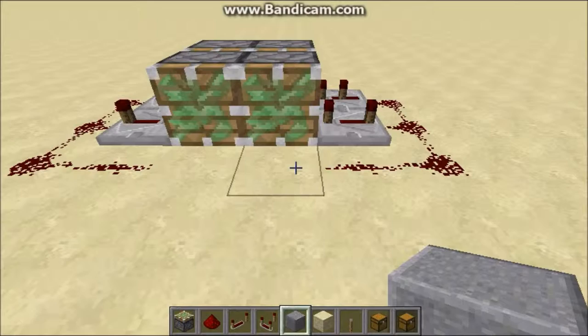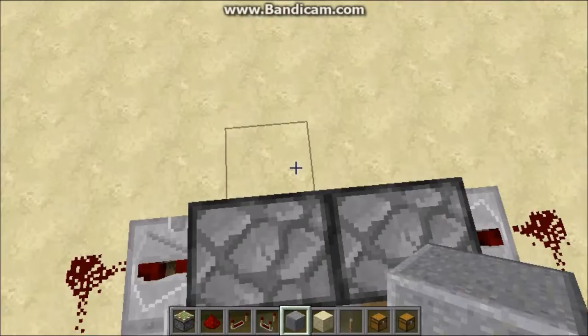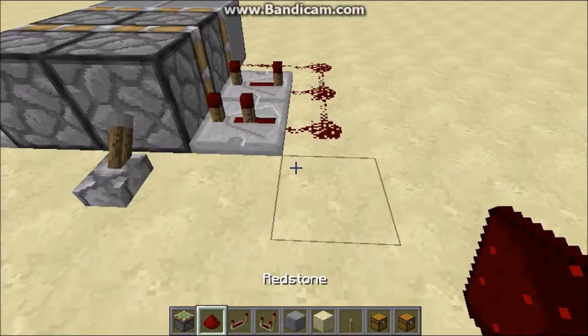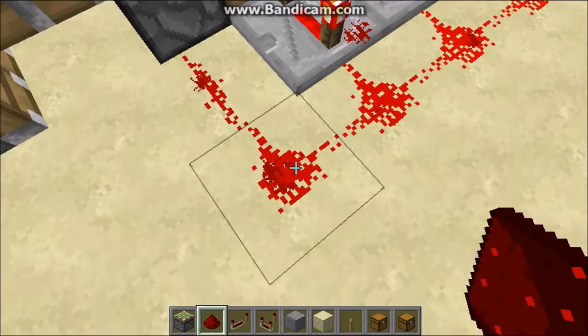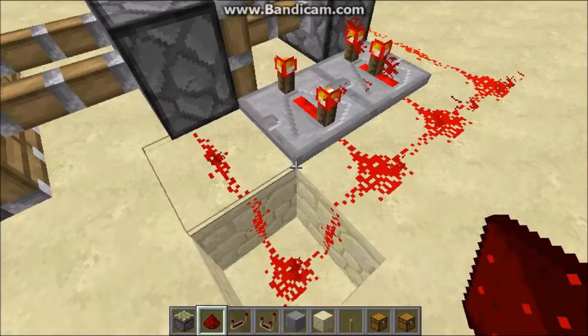Okay, so you're going to place your wall here and here, and then you're going to want to put a lever here, and you're going to want to put a line of redstone there and there. Then you're going to want to extend it. Just like that. Then you're going to want to take this piece of redstone and break it. Then you're going to want to place the redstone current like that.